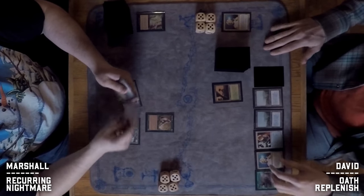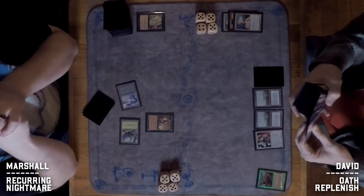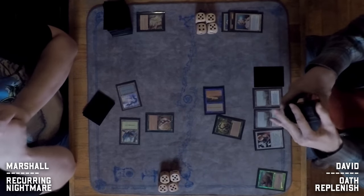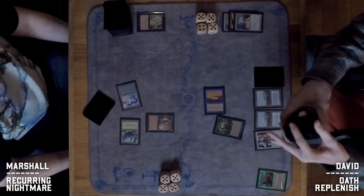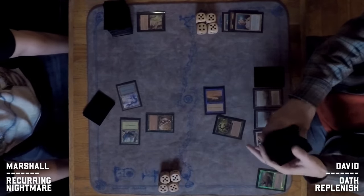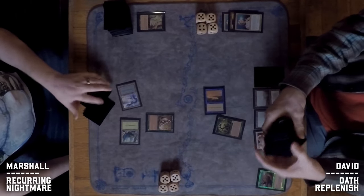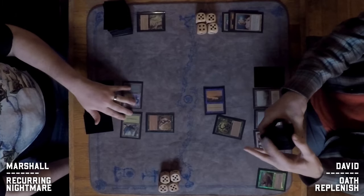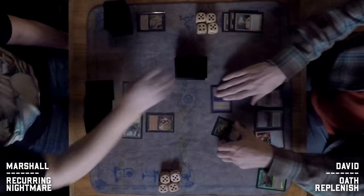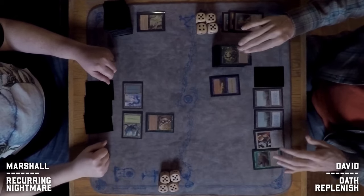Marshall takes one of David's tutors with Duress — those are functionally the best cards in David's deck. A Wall of Roots comes down and things look good for Marshall. David thinks about the Swords but decides to Enlightened Tutor instead, probably just grabbing an Oath — and yes, that makes a lot of sense even with a Terravore in hand.